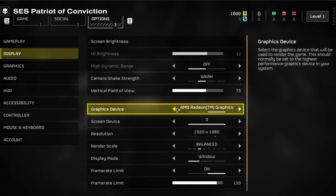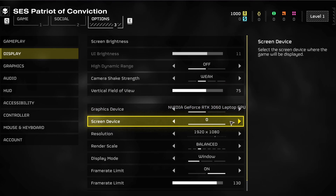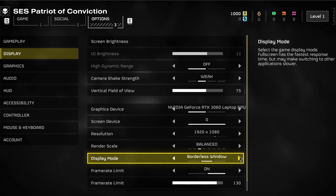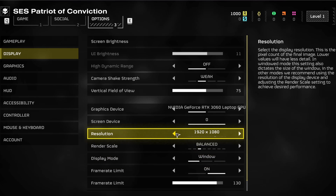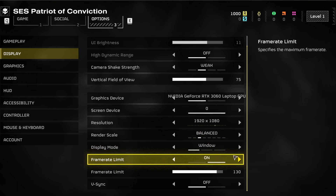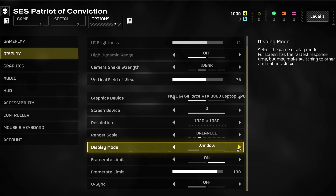Set the graphics device to your main graphics card and not your processor. Set the Screen Device option to your main monitor and set the Resolution option to your preferred in-game resolution. If you like to reduce your resolution a bit to fix lag or stuttering, the visual quality might suffer a lot. That's why I prefer to play in windowed mode, even if it potentially lowers performance a bit — this performance loss makes up for the increase in performance due to the lowered resolution. Set the Render Scale to Balanced if you notice performance issues when playing Helldivers 2.